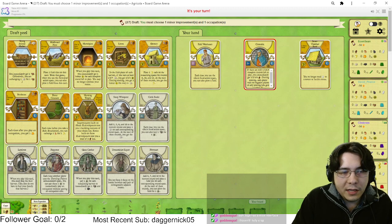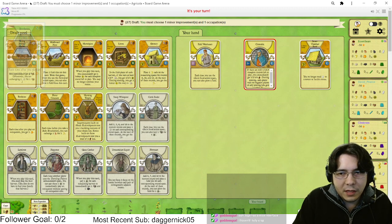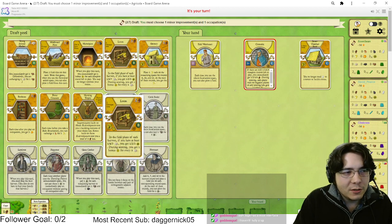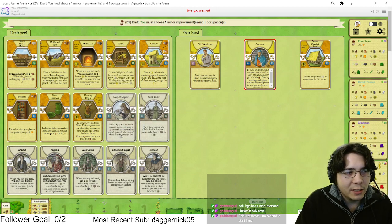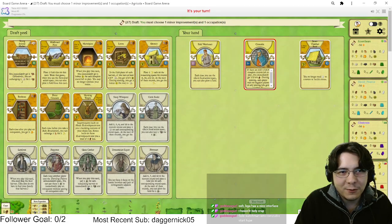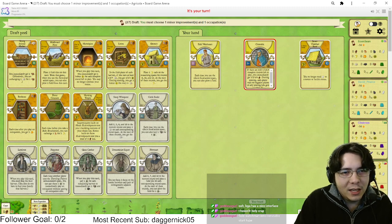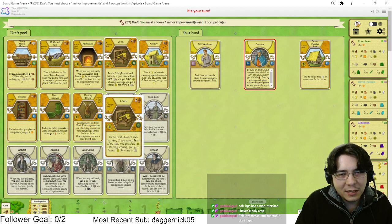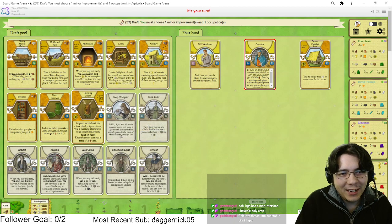Bookcase is crazy but I don't think I need it. Loom is just so busted and insane — it only does three points instead of five so it's not super broken, but it's fine. Mantelpiece is crazy, Loom is very good. Granary's out. I like Hunting Trophy. The case is also so good.